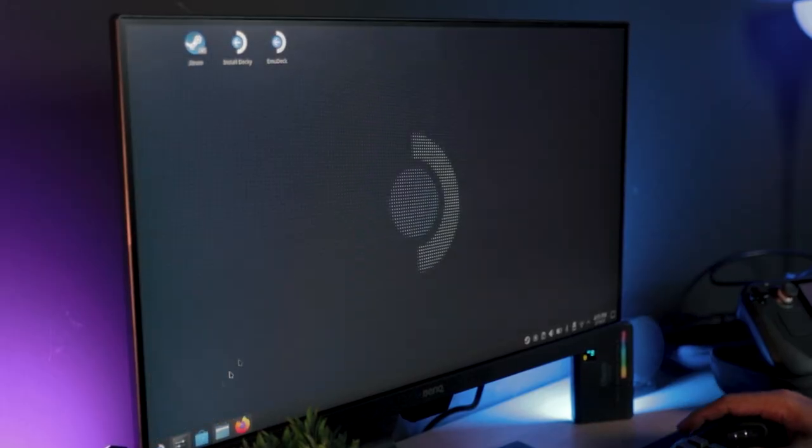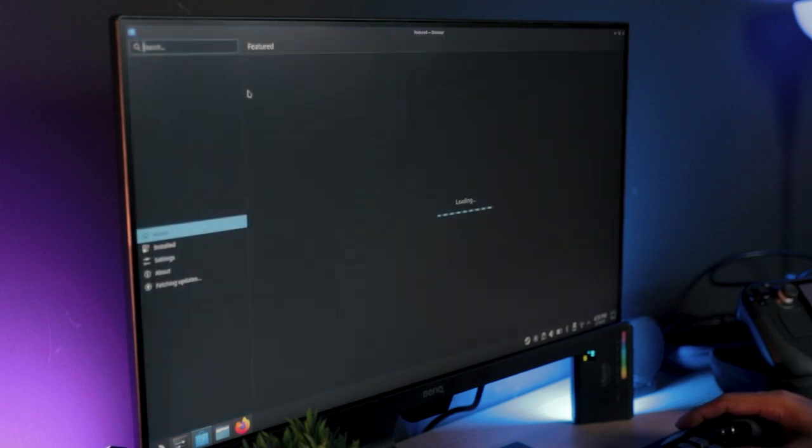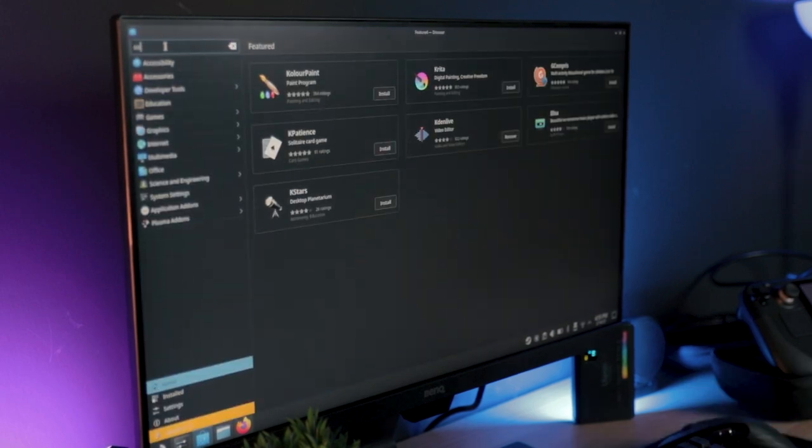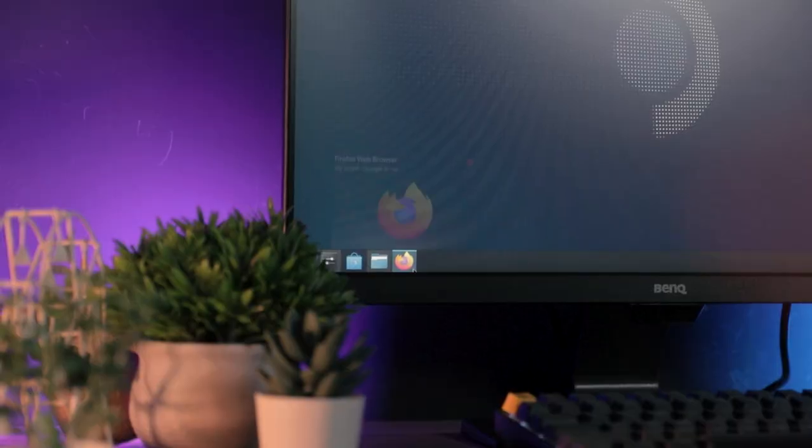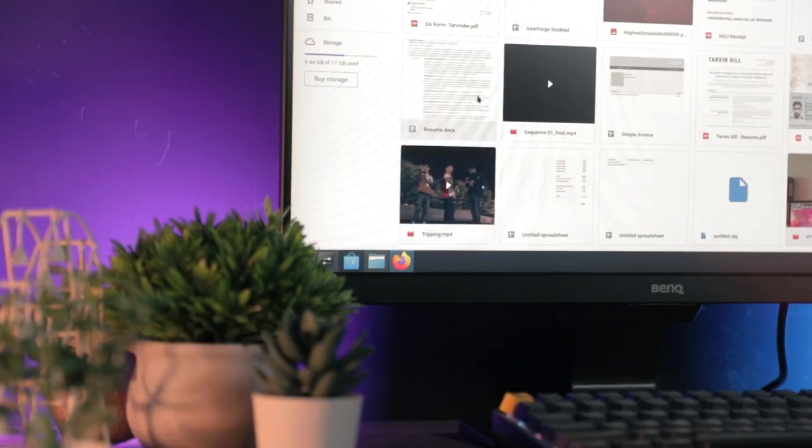Some might say it's hard to get anything to work on Linux, and while that might be true because you still have to write some command prompts, there is a Discover app built into this version of Linux that basically acts like a Google Play or an App Store but for Linux. On it you can find almost any desktop app to get up and running. This version of Linux also comes with Firefox, though the app store allows you to download Microsoft Edge or even Google Chrome if you need that.